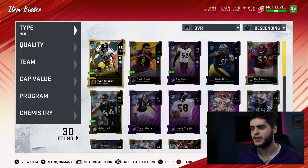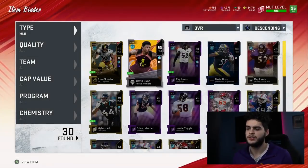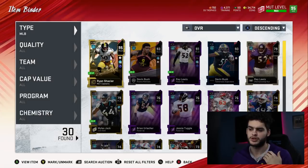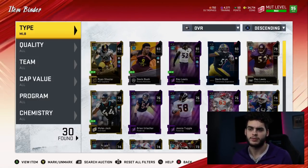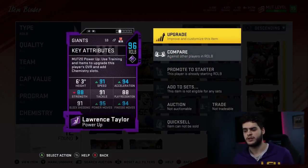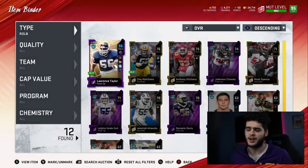Middle linebacker — we got Shazier and Devin Bush, and I have them because they're free and I really think they play well. Could I use a little more speed? Probably, but they're about as fast as it gets. I think there's gonna be a wave of linebackers coming out soon — like Willis, Ray Lewis, and potentially Lewis. I'll probably end up with Shazier and Ray Lewis or Willis on my team. Right outside linebacker, Laurice Taylor is endgame. I'm waiting for his brand new ultimate legend card coming the next few weeks — it's gonna have close to 97 speed, 97 acceleration, 99 power move, 99 finesse move. He's gonna be crazy good.